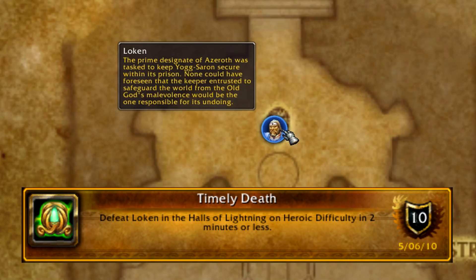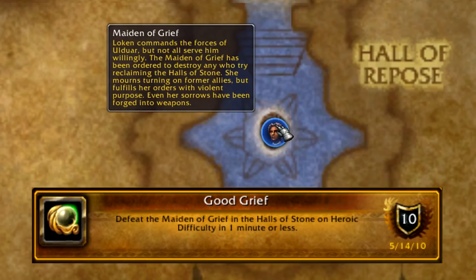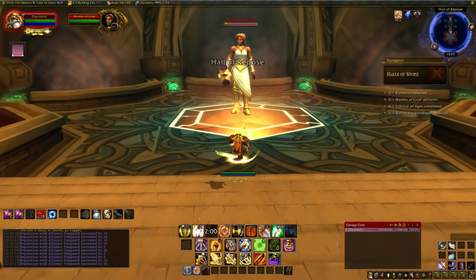The Halls of Stone is located right outside, and we have 3 more in here. First is Good Grief: defeat the Maiden of Grief in 1 minute or less. Just another insta-kill achievement here - I told you there were a lot of these.